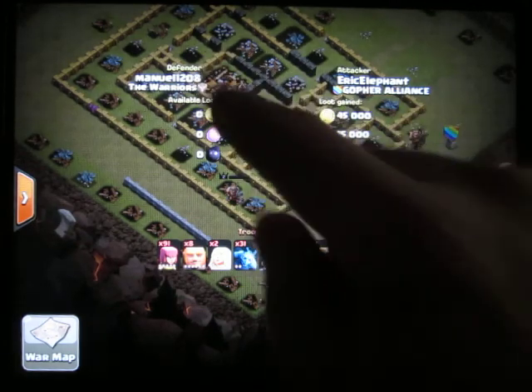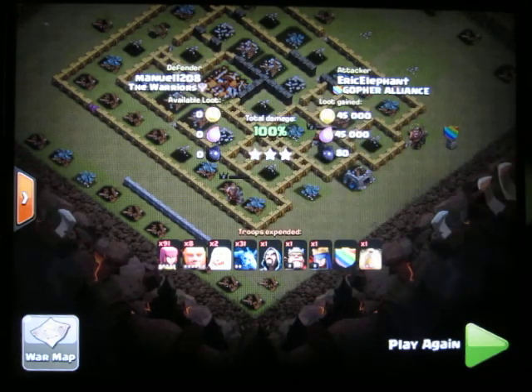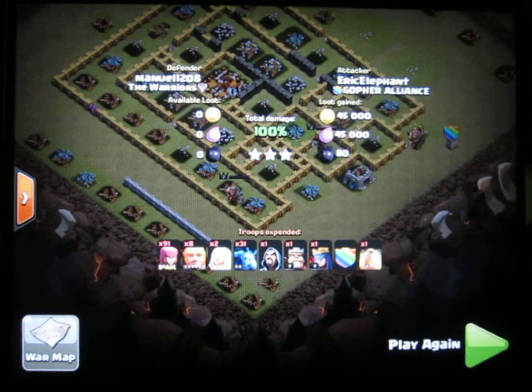This is me attacking Manuel 1208. I get three stars on this during clan wars. Two other teammates tried to attack him before — Axe Man got one star, Lemon Ming got two stars — and I finally got the third star because we were so far ahead.